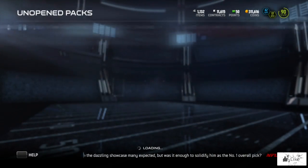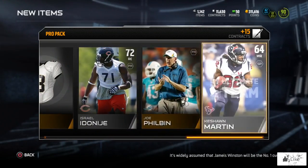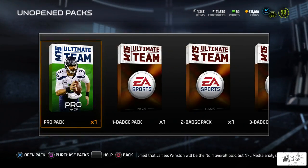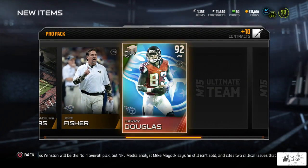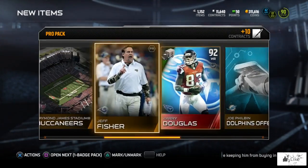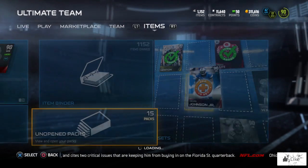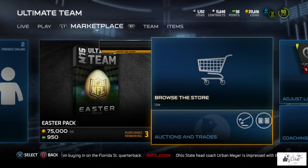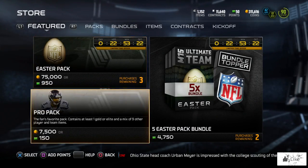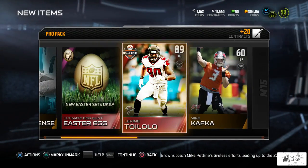The eggs seem to be coming more frequently now. I have two packs left — I may stretch it to three, hoping to end with a bang. Down to one more pack for the Easter promo on day two of the items revealing themselves for our Easter basket gifts. We pull a 92 overall Harry Douglas — at least another elite item. The seven-pack bundle was really nice; we got some eggs which we'll be using at some point. We pull yet another Easter egg and another tight end.